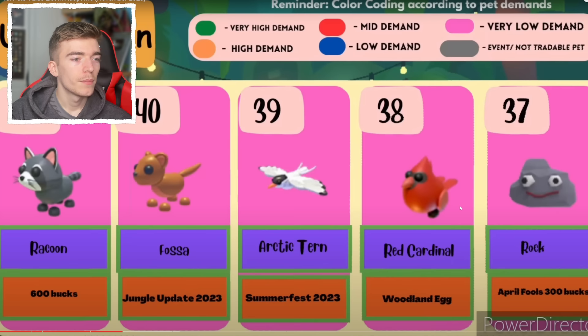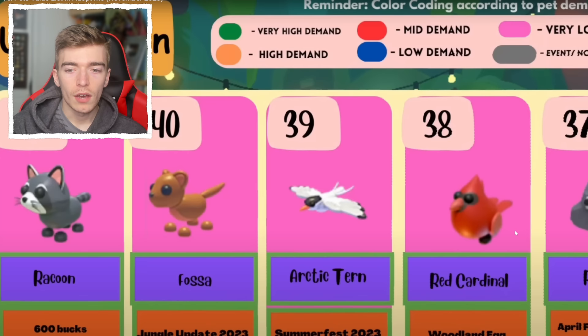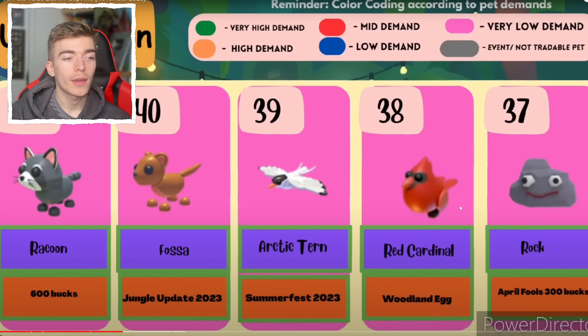The Raccoon is 600 bucks — how do you get a Raccoon? I've completely forgotten. Then a Falsa, an Arctic Tern, the Red Cardinal, and a Rock. I do love a Rock, to be honest. I'm surprised the Rock isn't higher up on the list since it's really cool and I like how that pet looks.